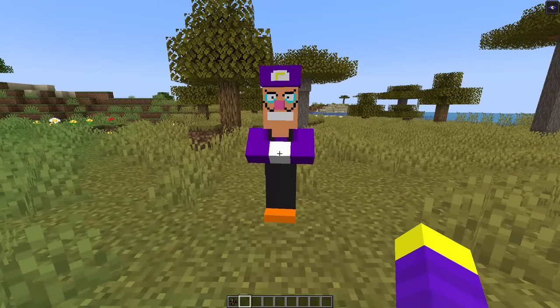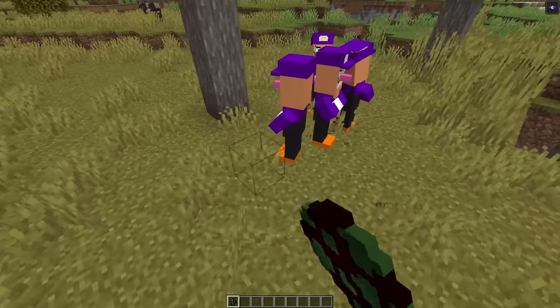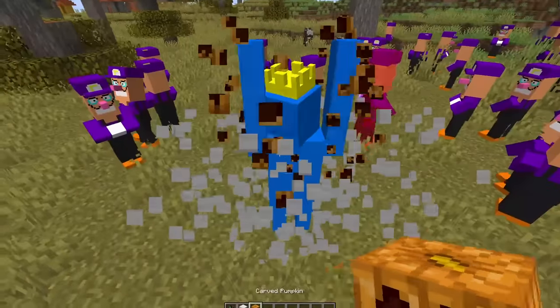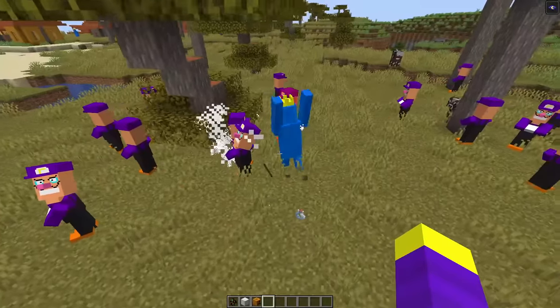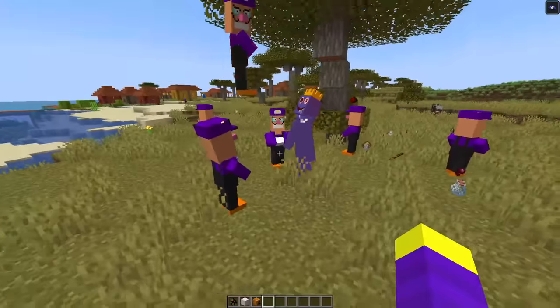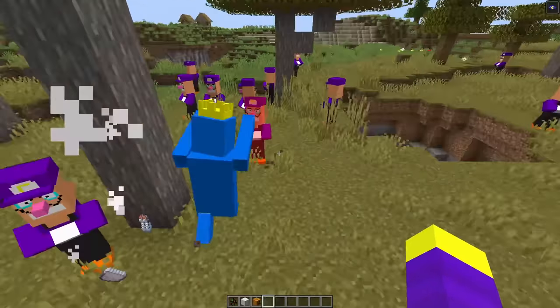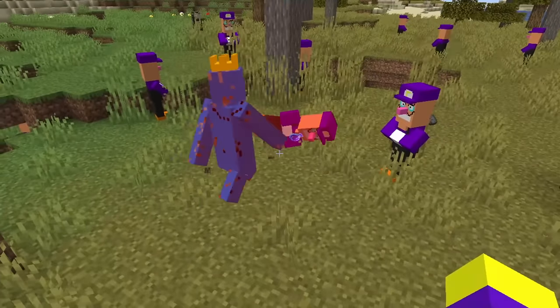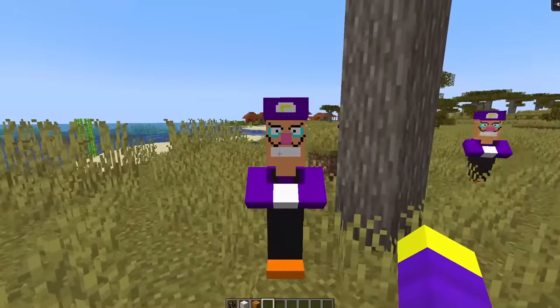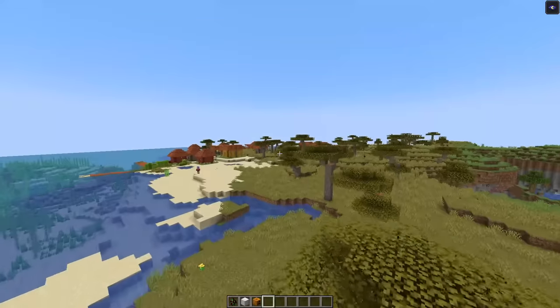Oh wow, that actually looks pretty accurate. Why is a chunk of the hat missing every time the mob has a hat? Let's spawn an army of Waluigis. And let's see if they can take down Blue. I don't think they're fighting back. I thought Waluigi was supposed to be a bad Luigi, but he won't even fight. Never mind, this one poisoned him. And he also poisoned himself. It looks like Blue wins this fight. It took the poison like 30 seconds to damage him. Alright, I give Waluigi an 8 out of 10. His face is kind of scary.